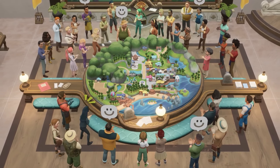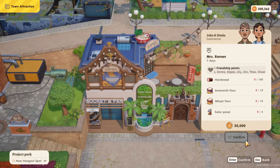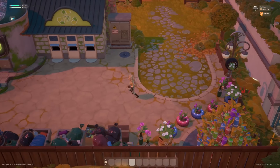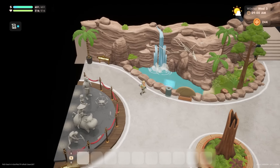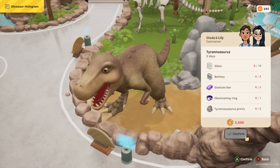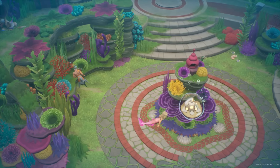Bring Starlet Town to new heights by building exciting attractions like a tasty ramen shop, a luxurious heated swimming pool, an eco-conscious recycling center, and so much more. Become the ultimate farmer and reach Town Rank S, a new endgame goal that expands and completes existing storylines.